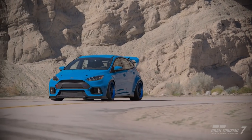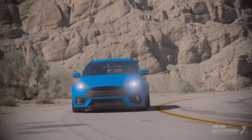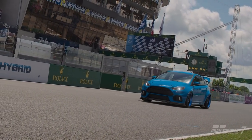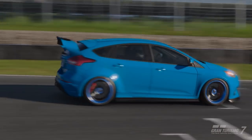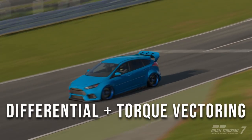No time to mess around, we're getting straight into it today. We'll be using my lightly tuned Ford Focus RS to demo this. The Focus is a four-wheel drive car, but this will work equally well, if not even better, on FR and MR cars. I'll be running you through four different laps of Brands Hatch, with the only things changing being my suspension and differential torque vectoring settings.